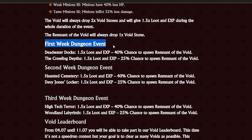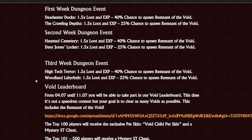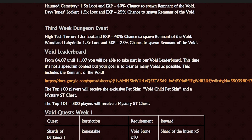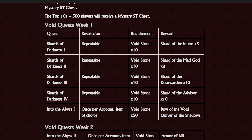First week of the dungeon event: Deadwater Docks and Crawling Depths. Second week: Haunted Cemetery and Davy Jones' Locker. Third week: High-Tech Terror and Woodland Labyrinth. These dungeons also run loot and exp boosts and have a chance to spawn a remnant of the void. There is a leaderboard for the void event — the top 100 players will receive an exclusive void child pet skin and a mystery ST chest, and players ranked 100 to 500 will receive a mystery ST chest.